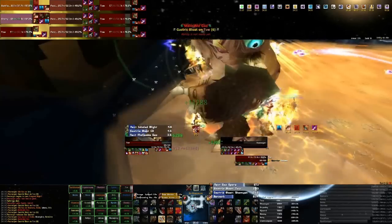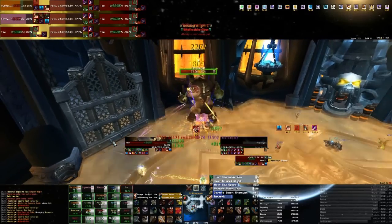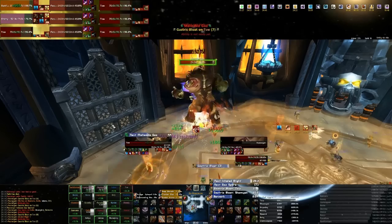You also want to use any Healthstones or whatever if you're going low, as well as any survivability cooldowns like Last Stand, Barkskin, Bubble — things like that, just to avoid the damage.